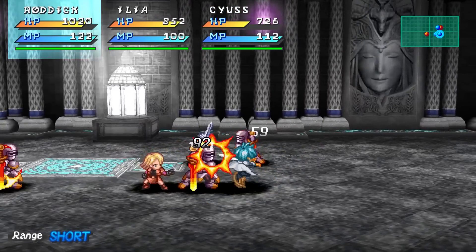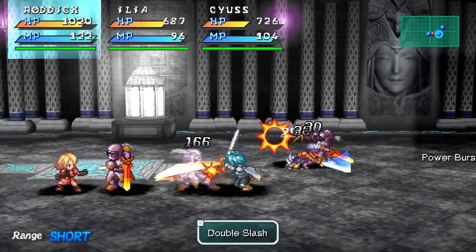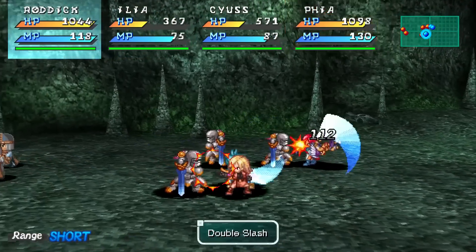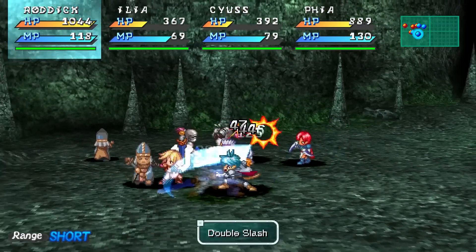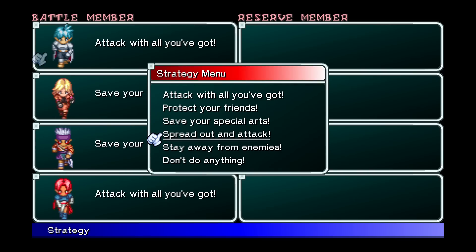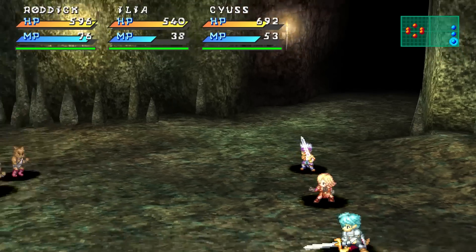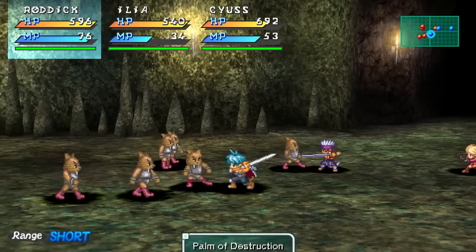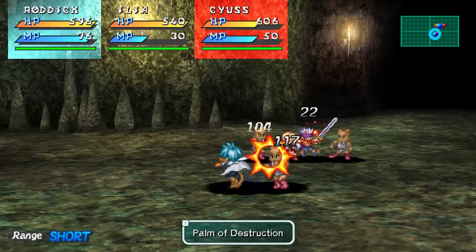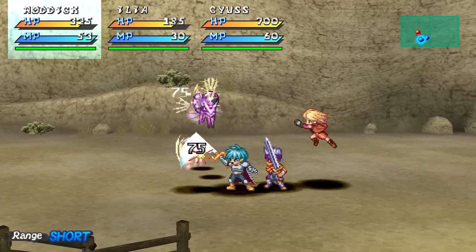Star Ocean's combat mechanics offer total freedom of movement on the battlefield, and you're able to execute basic three-hit attacks along with up to two special abilities that can link together into simple combos. The AI settings for your other party members are competent enough to get the job done, so you don't have to worry too much about micromanaging them except in a handful of tougher encounters. This battle system was fairly unique back in 1996, but it's somewhat simplistic by today's standards. More recent entries, as well as several other contemporaries, offer more complex and diverse real-time combat systems that feel far more satisfying than what you find in First Departure.